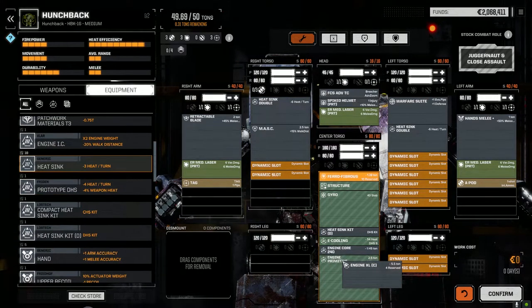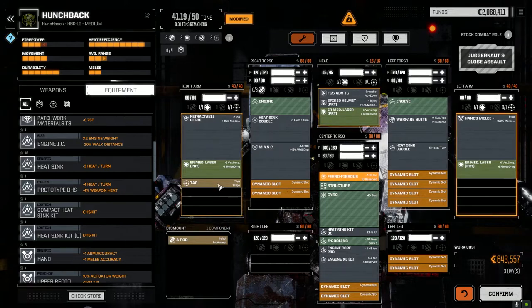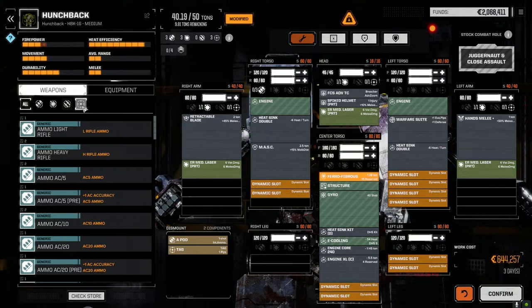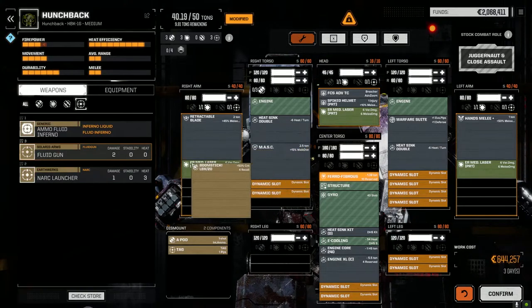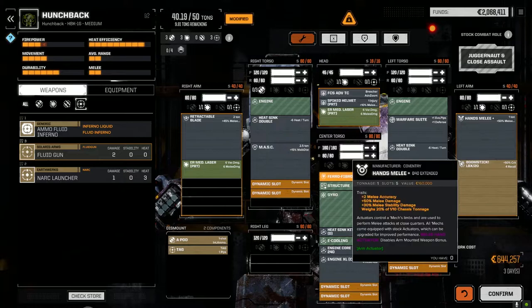The first thing we want to do - it's going to be expensive but we're going to drop the Clan XL engine in here. It's going to give us like eight tons. I'm going to pull out the APOD and the TAG. I want to try and get the boomstick in here. Let's have a look at what we've got for hard points - it's going to take up the whole torso and we'd have to lose the Pirate ER medium.